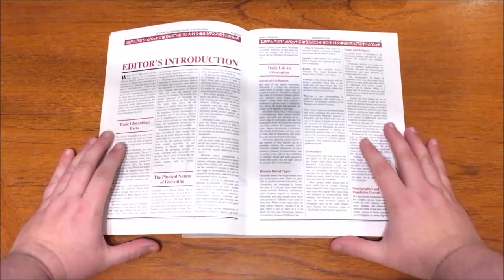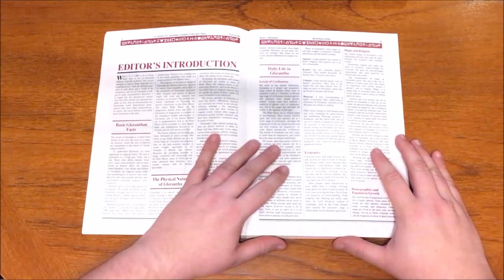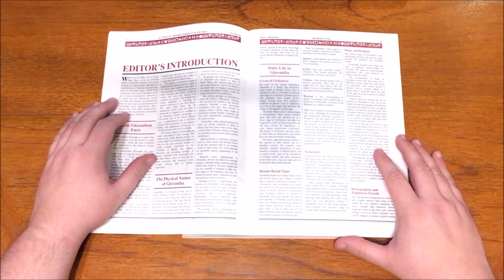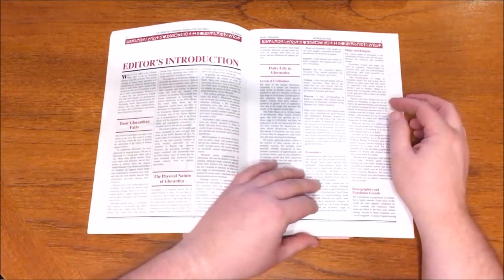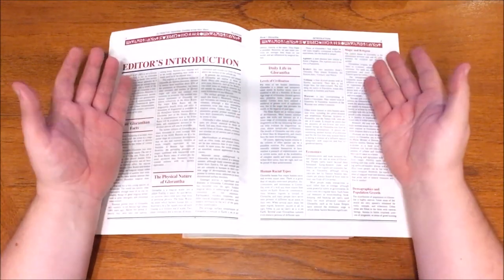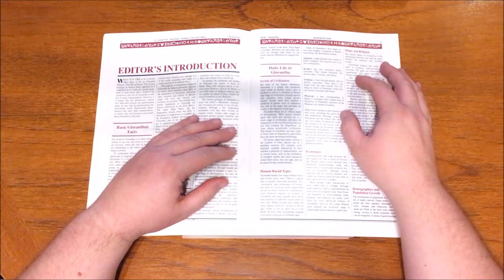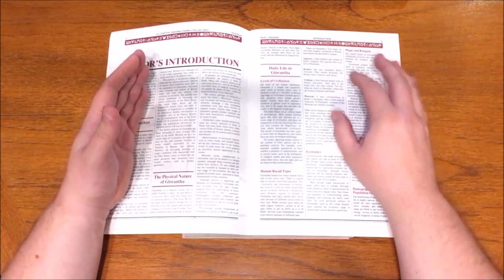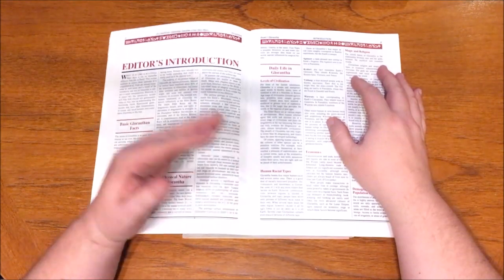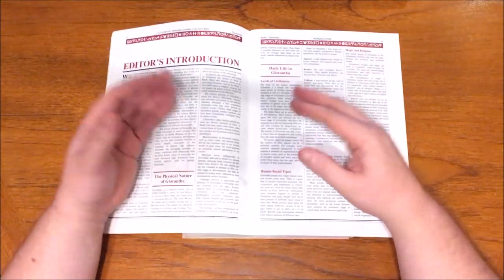It talks about how humans are a relatively new race, with a technological level roughly equivalent to Earth's Bronze Age. Gorantha is populated by gods, demigods and chaos entities — the sun itself is the god Yelm. The non-human races are known as the elder races: dwarves, elves, trolls and dragon newts. The physical nature of Gorantha is very similar to Earth climate and geology-wise, with everything from mountains to swamps, and geological activity is significant, with sudden magical shifts able to sink entire continents on occasion.